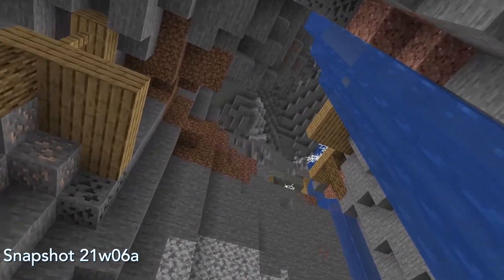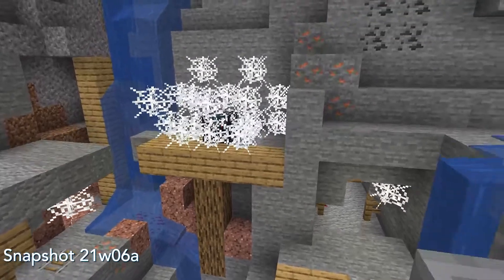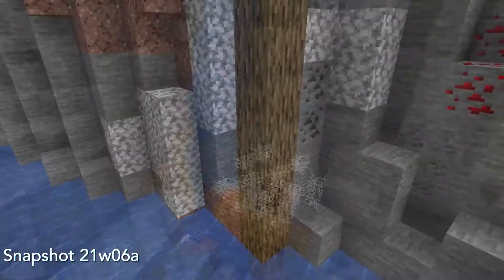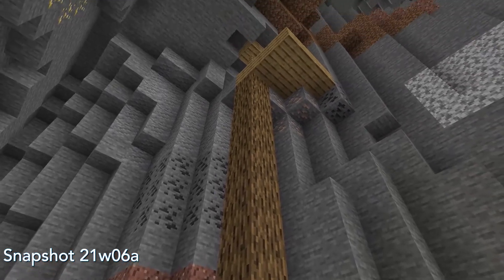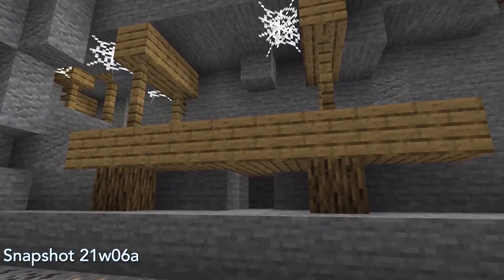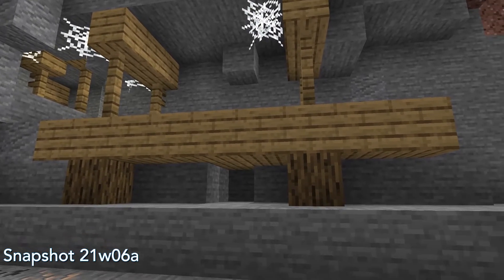Also, mineshafts will now expand to fit the larger caves, and won't generate if they are fully in air, thus making them look more natural. Also, the corridors from the mineshaft will be supported by log pillars if they do need support, once again making mineshafts look like actual structures with supports, rather than just floating blocks in a random cave.